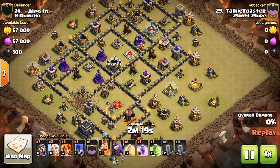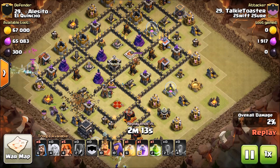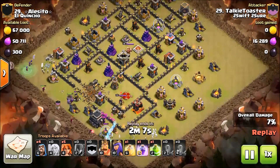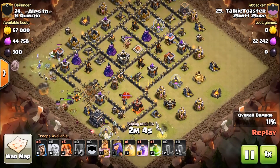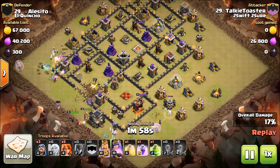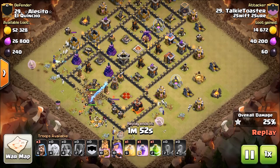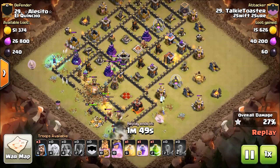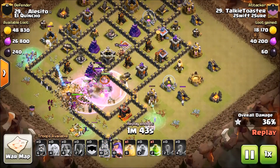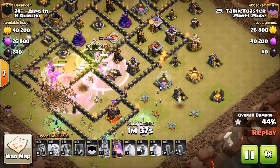The Air Defenses of this base are definitely not in great position for a standard slap, much less a hybrid of the Red Witch. You can see where that jump is going to go — that's pretty much going to give him everything he needs. This base is a little bit underpowered, but Talky Toaster has 19/19 Royals, so it is enough for what he's bringing to it. There's his Rage. I'm looking for the Valkyries at this point — he's going to need to heal them. And he was right on point with that Heal.